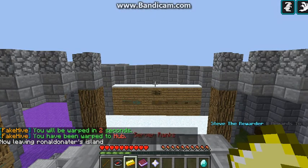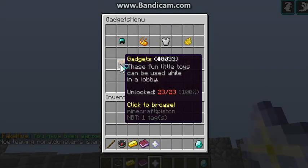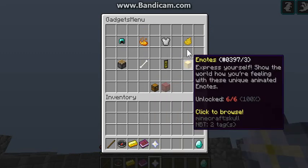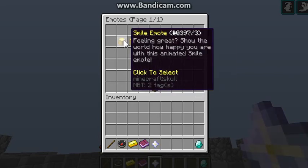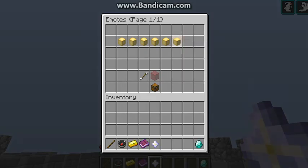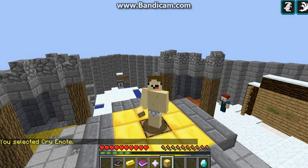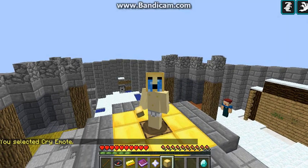We have a gadgets menu — Wardrobe, Gadgets, Hats, Particles, Pets, Banners, Emotes, and Disco Armor. Let's try the emotes: Surprise, Green Wink, Crying. This emote is really cool and animated!